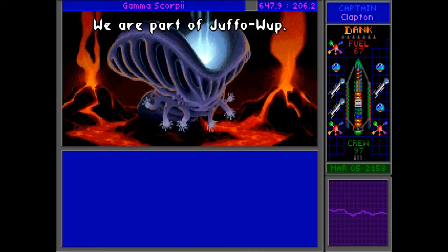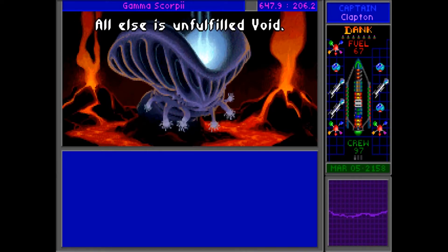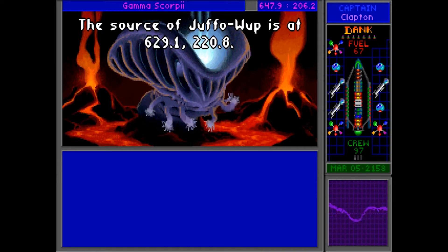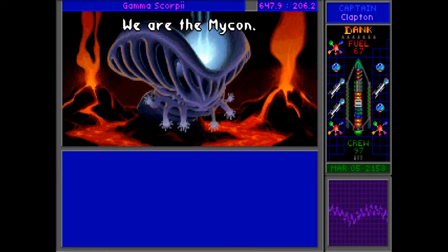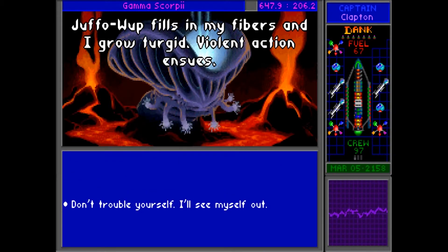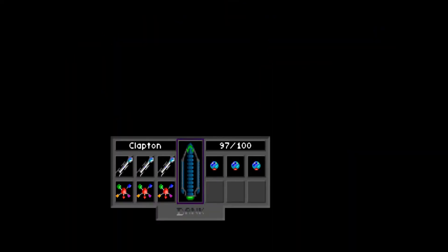Let's see if we can have a chat with them and get away. We are part of Jaffa Wap. Jaffa Wap is the hot light in the darkness. All else is unfulfilled void. The source of Jaffa Wap is at 629.1 at 220. I think that's where we just were. Can we leave? Violent action ensues — I guess not. We're going to have to do this the bad way.